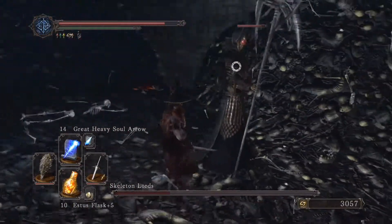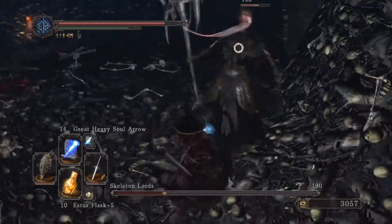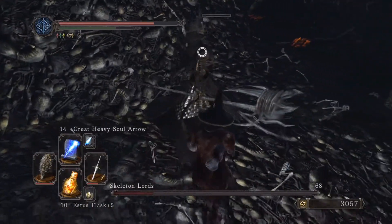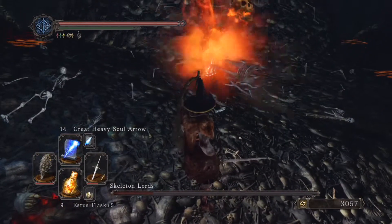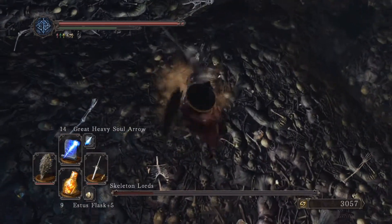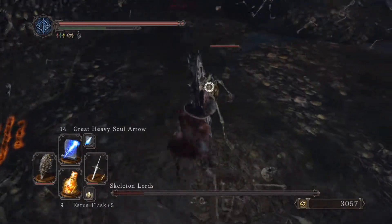The big staff boss is not hard to kill at all — he's got the health of a normal person. I'm trying to get a backstab on him but can't quite manage it. He dies, and you can really see how the skeleton spawn works: he blows up right where I'm standing and there they come.